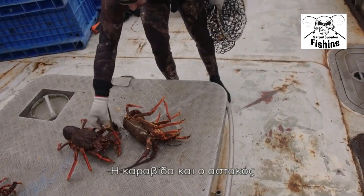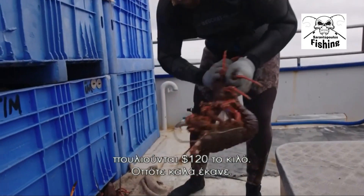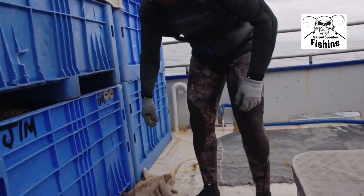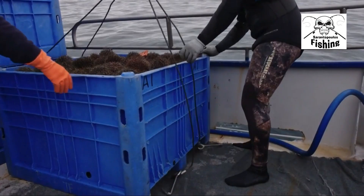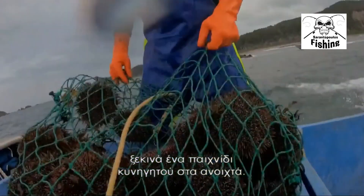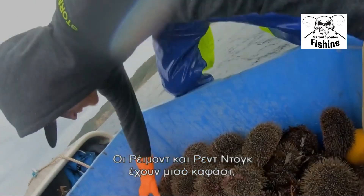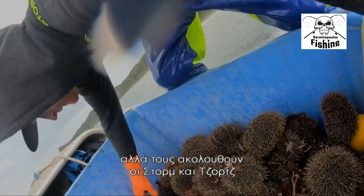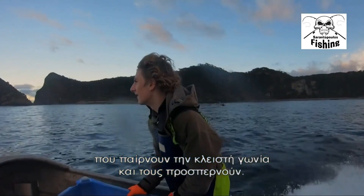Considering that crayfish or lobster sell at market for $120 a kilo, it would be rude not to. While Dwayne's team unloads, out on the water a game of cat and mouse is beginning to ensue. Raymond and Red Dog have half a dolav but are now being pursued to their next spot by Storm and George, who are taking an inside track and now overtaking them for pole position.